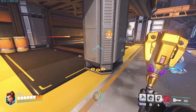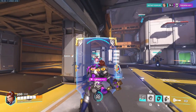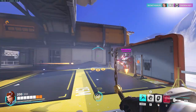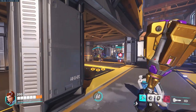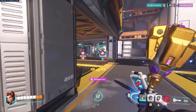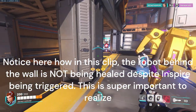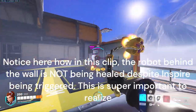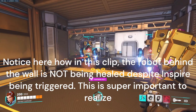So with all those things out of the way, let's go over how Brigitte can support her team since she is, well, a support after all. Brigitte has two ways of healing her team: firstly with Inspire, and secondly with her repair pack. Inspire is activated when you deal damage to enemies, and it is a very large area of effect around Brigitte that heals teammates for 15 health per second over the time span of 6 seconds. Keep in mind, though, teammates can only be healed by Inspire if they have line of sight with you. So if your teammates can see you, any time you damage the enemy they will be healed by Inspire.